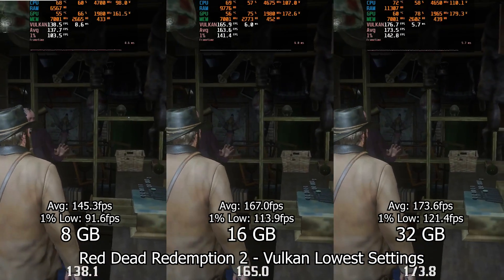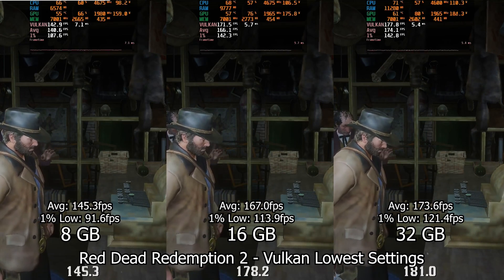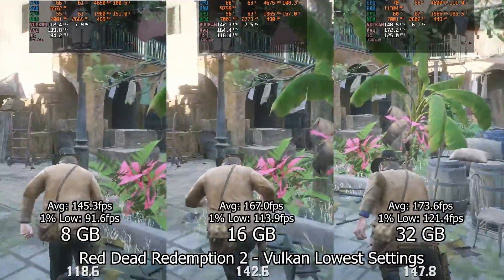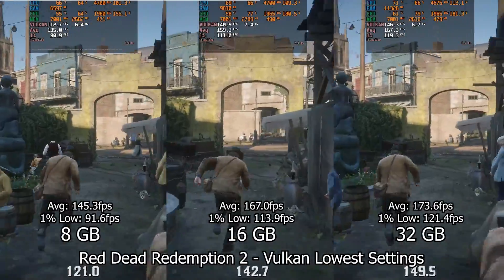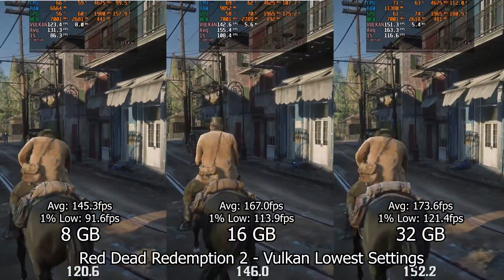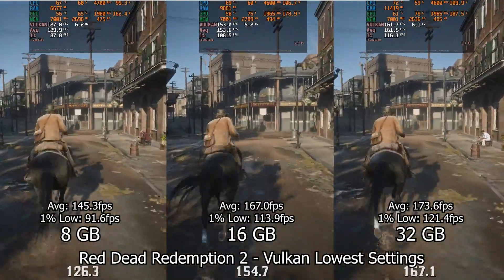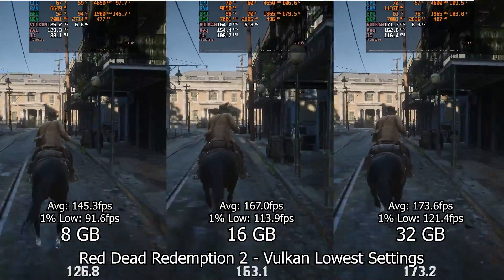Red Dead Redemption is another great example to see the difference between configurations. With the big CPU bottleneck, the GPU and RAM usage vary greatly between systems, meaning that even if it is smooth, we are going to lose performance with less RAM. This can be seen in the GPU power usage being 20 watts less on the 8 gigabyte system. This is reflected on the results, with a massive 18% difference on the average frame rate and a 26% difference on the 1% lows between the 8 and 32 gigabyte configurations. It's true this is at the lowest graphical settings, so when the GPU becomes the bottleneck, the differences should be smaller.